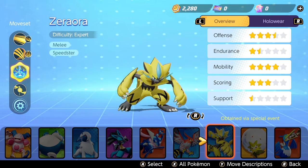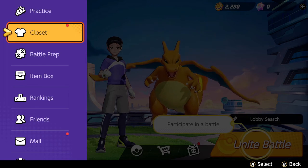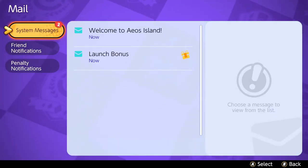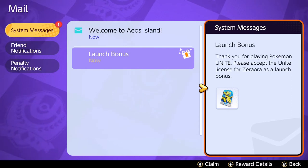In order to redeem the license for Zeraora, what you need to do is hit the X menu. It's going to have a drop settings menu on the side. You want to go down to Mail, and when you open Mail, you'll see System Messages. Right there it says 'Launch Bonus.' You get the system message that says: 'Thank you for playing Pokemon Unite. Please accept the Unite license for Zeraora as a launch bonus.'